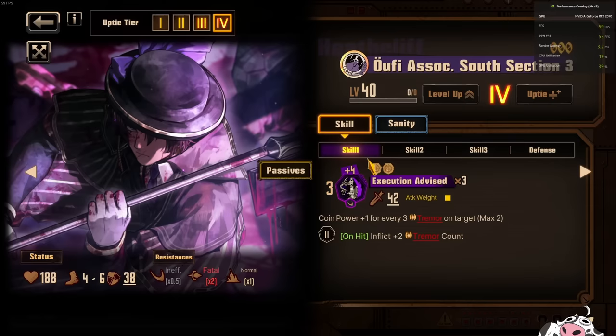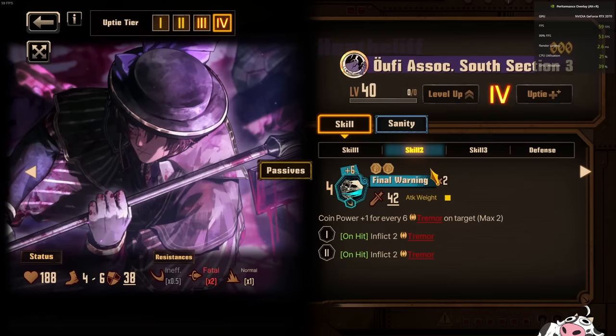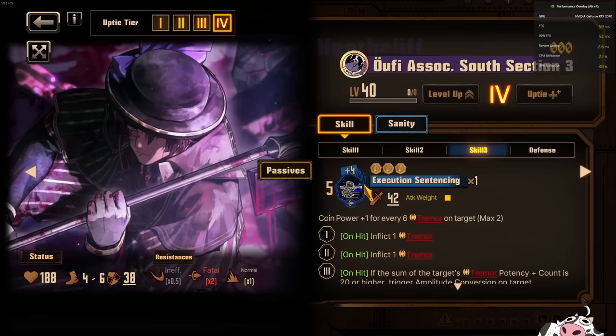Coin power plus 1 for every 3 Tremor on target, making his skill 1 into a 15 total power move. Skill 2 is going to be 16 by default, then coin power plus 1 for every 6, making it 20 on skill 2. And then on skill 3, it's also coin power — 17 by default, but with plus 2, it will go up to 6, 12, 18, 23 in total.